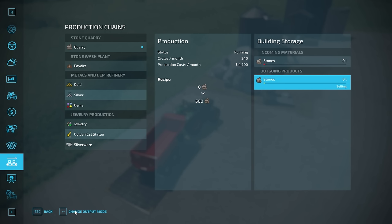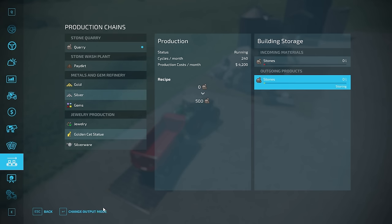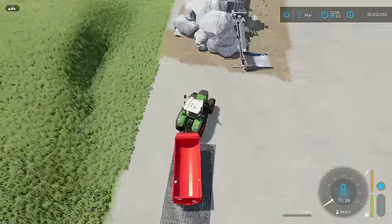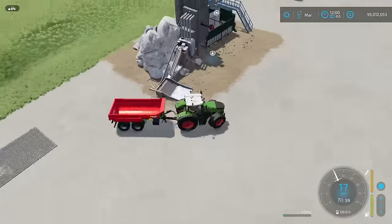Over here is our incoming materials — there aren't any — and this is our outgoing materials, which is set to storing. You can change it to selling, which automatically sells the stones off, but be aware that setting production to selling takes about a 20 to 30% hit. You can also set it to distributing, which will distribute stones to the next production for you.